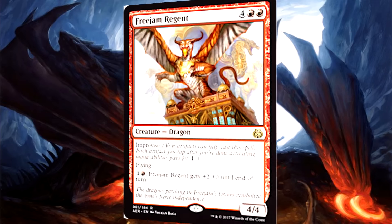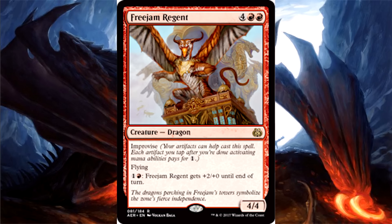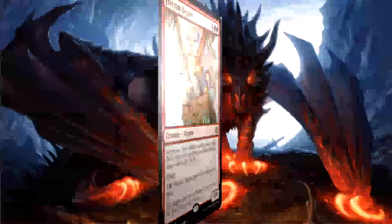It wouldn't be a Magic set without some dragons. Freejam Regent is 4 of anything and 2 red for a 4/4 dragon with Improvise and flying. You can pay 2 mana and it gets plus 2 plus 0 until end of turn. The ability to get it out cheaper with artifacts is nice and super fire breathing is nothing to scoff at, but the cost is a bit restrictive. Gotta love them dragons though.